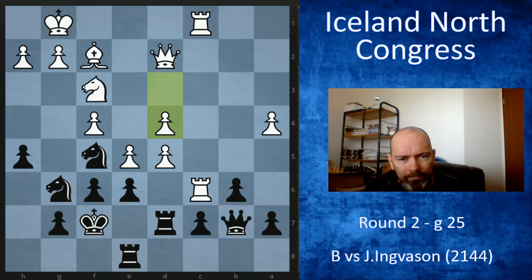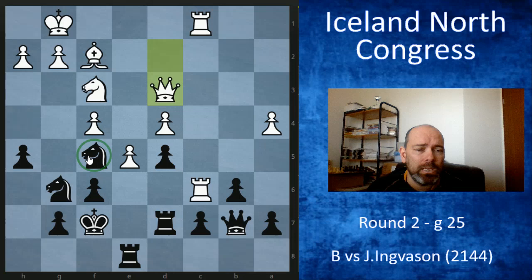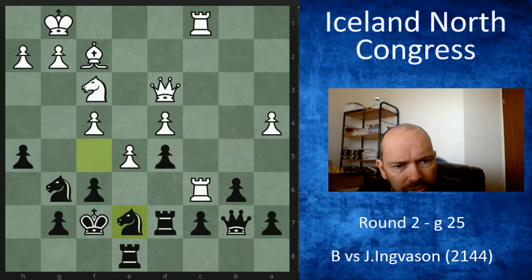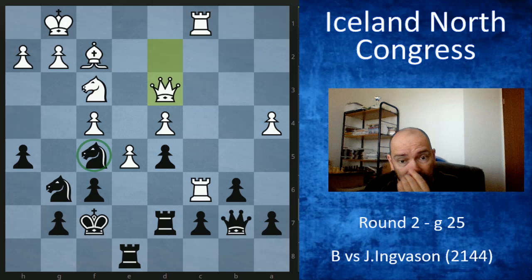My opponent found another strong move — d4 — and at first I thought he'd just blundered because now I take on d5. But he played queen d3, which is very strong. Believe it or not, the knight that was proudly sitting on its outpost doesn't have a good square: if it goes to e7, e6 again — forked. There's nothing else, and I couldn't find a move.